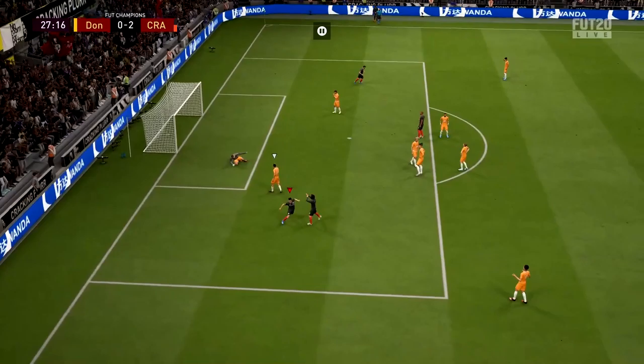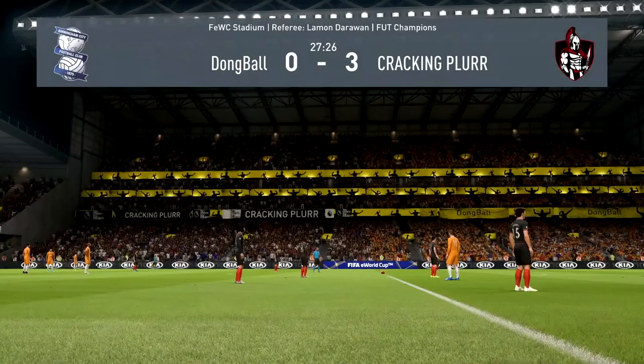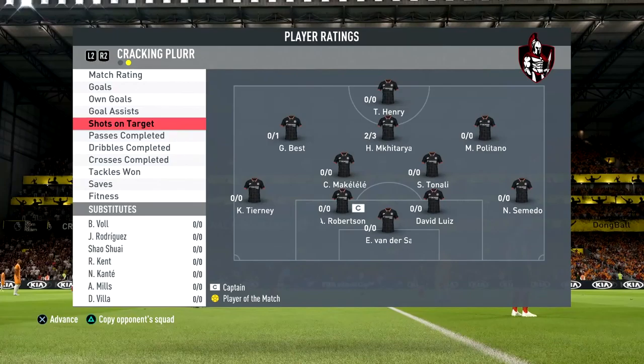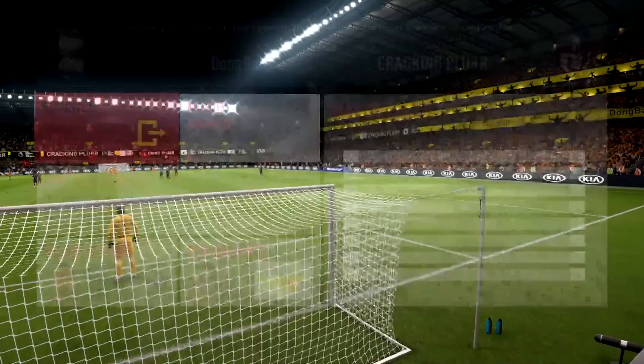Oh my god — what a goal! I knew the opponent wouldn't know I was going to go that way because of the 5-star weak foot — so I tricked the opponent. He probably thought I was going to go on my right foot. We get another rage quit. He got a 10 rating in this match, scored a hat trick, had three shots with two on target — one hit the post. Completed 10 out of 10 passes, 7 out of 9 dribbles.